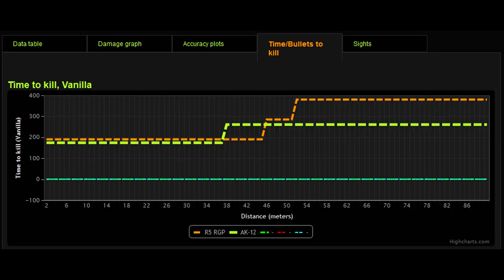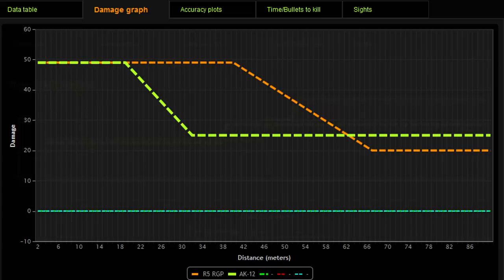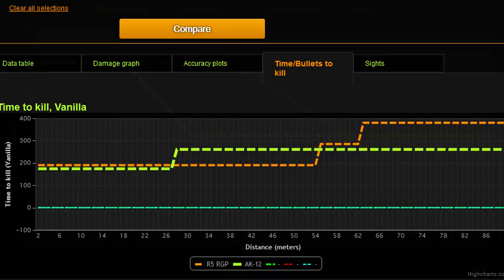If you factor in attachments, in public matches most people put a silencer and foregrip on the AK-12 — the standard silenced AK-12 stealth class — while most people leave the Remington R5 at base, maybe adding a foregrip, red dot, or extended mags. In that case, the AK-12 is tremendously outclassed. The silenced AK-12 is way outclassed by a standard Remington R5 in terms of range and damage — you can see that huge difference in the middle of the damage graph.